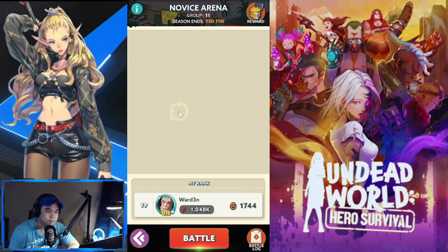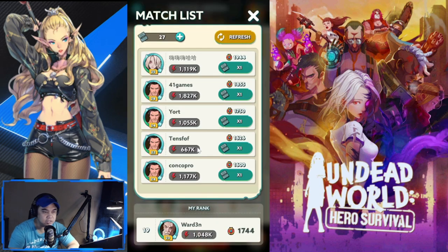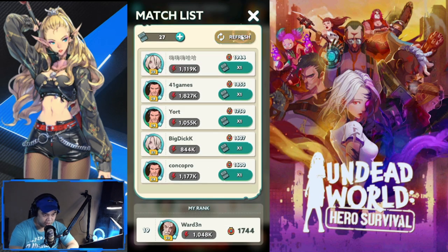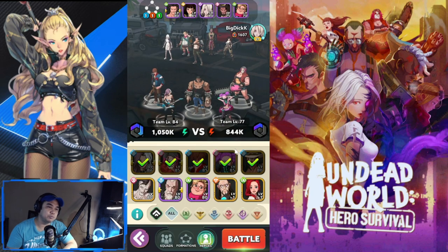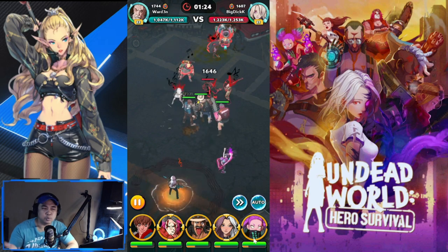Now for PvP - the arena. It's not real-time; you pick a matchup. Only two battles have daily rewards but you can still play beyond that to climb. You choose an opponent near your score or power level. You can see the opponent's lineup beforehand and tweak your own lineup accordingly. You have squads, formations, and heroes at the bottom to adjust.